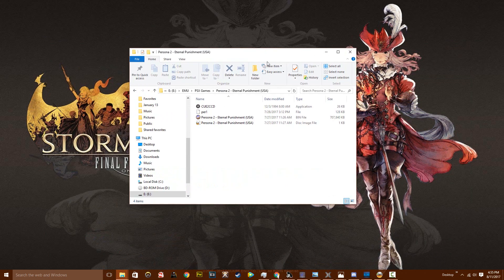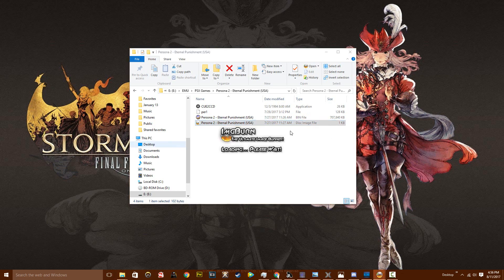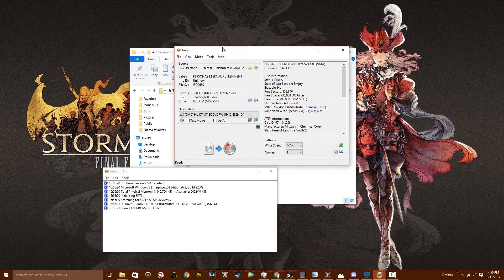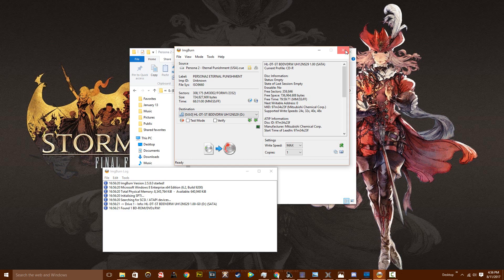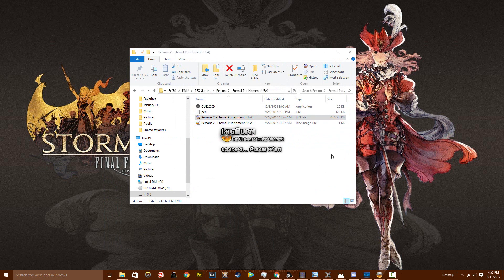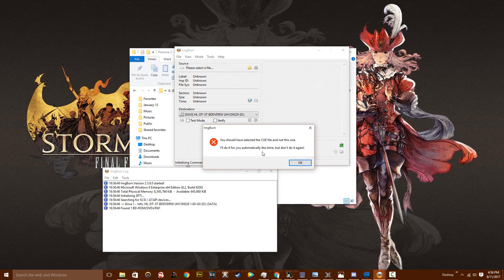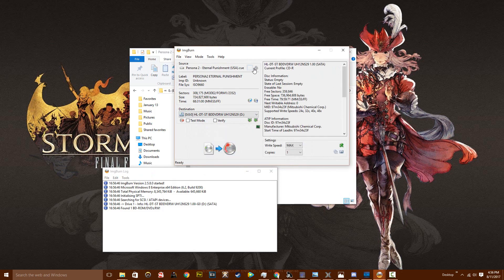Right-click the CUE file — it's only one kilobyte but hear me out. The CUE file tells ImgBurn how to burn the BIN file correctly. Open it with ImgBurn. If you accidentally try to burn the BIN file instead, ImgBurn will give you an error and automatically switch to the CUE file, but make sure you use the CUE file from the start.